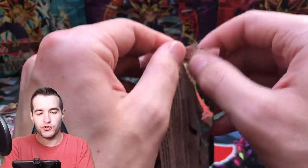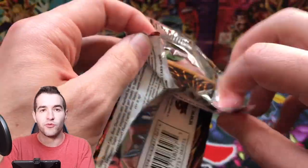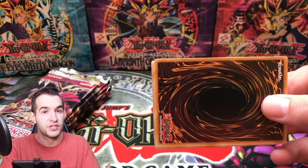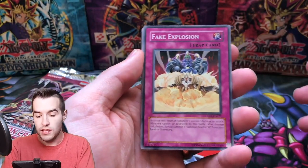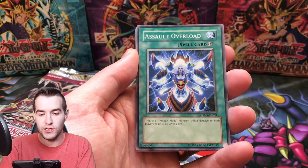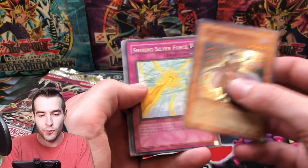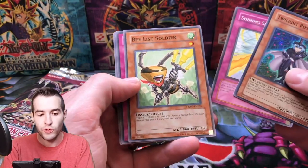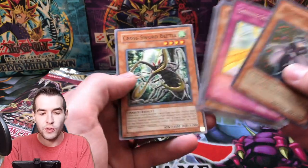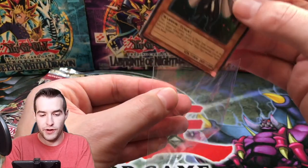Can we pull a Ghost Rare? We have more Crimson Crisis packs, Ancient Prophecy, and Raging Battle — which no one has bought yet. Fake Explosion, Blackwing Sirocco the Dawn, Assault Overload, Twilight Rose Knight — our first Super Rare of the opening. Very nice. Shining Silver Force, B-List Soldier, Spell Reactor, and Crossword Beetle. Super Rare right there.